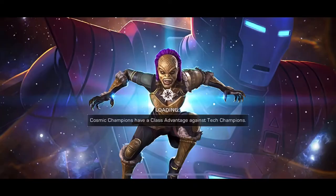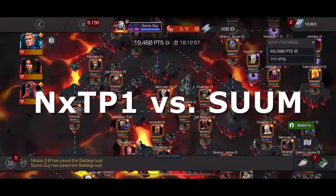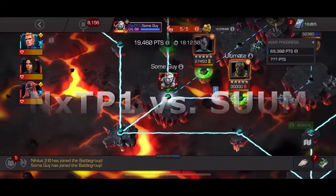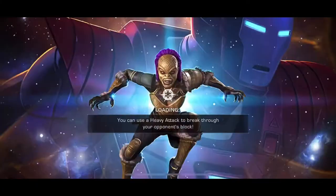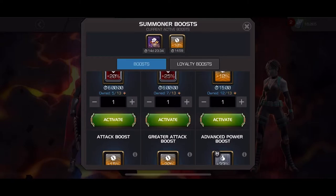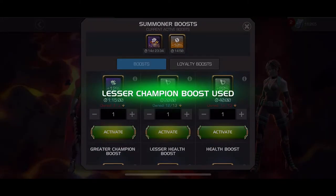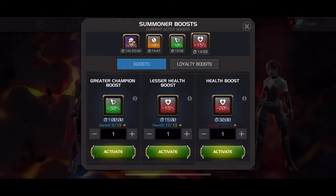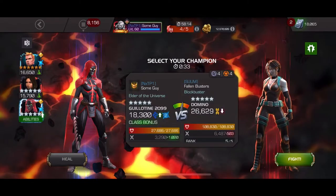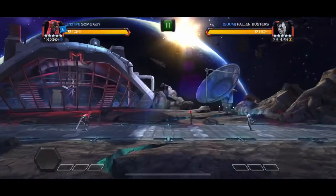What's up everyone, some guy here with another Alliance War video. Season 26, War number one, first war of the season. We're versing an alliance I don't think we've faced before — I believe they placed in Platinum 2 last season. Coming up on Path 5, we have this Domino on Ebb and Flow, Knockdown, and Power Drain. I don't think I've ever fought a Domino on this node before. Since there is an Apocalypse boss, I'll be bringing Guillotine 2099 — she's probably the best fight I can ramp her up with.